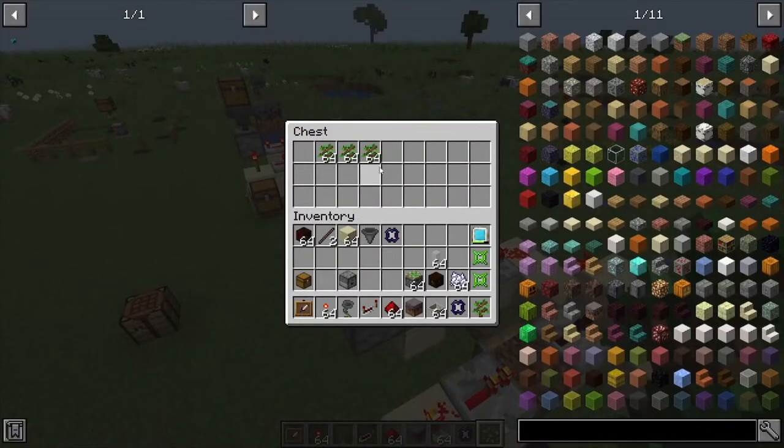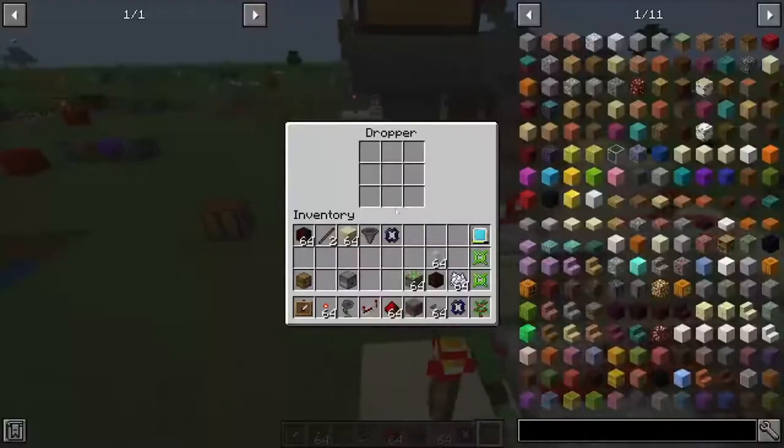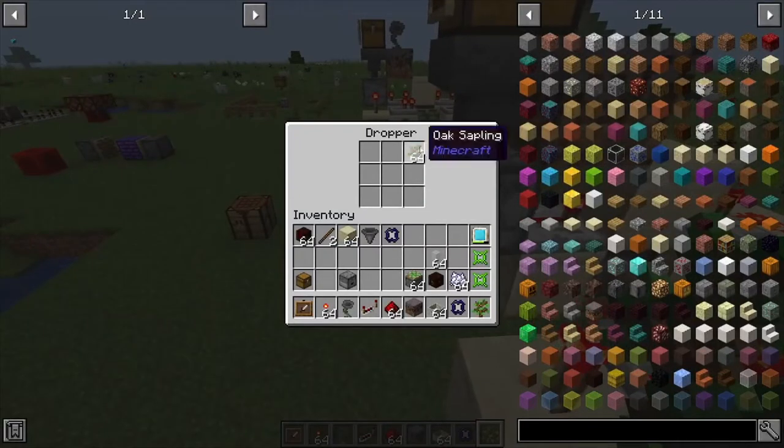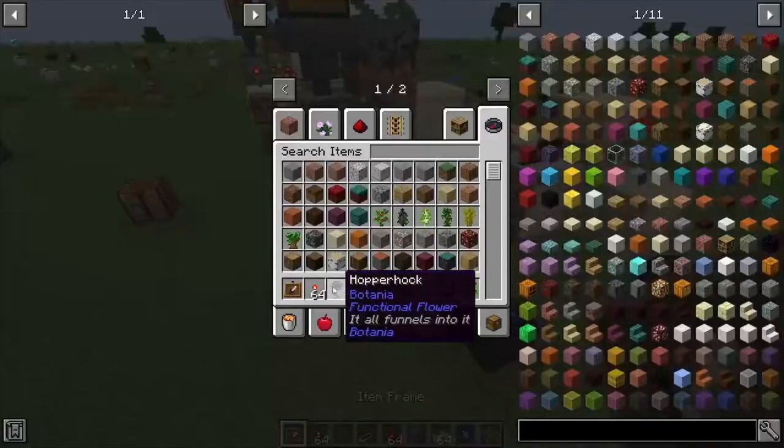Throw a few saplings in the chest — that's going to allow the hopper to eventually put those into the dropper. Fill it up and that part is done. Next we need a place for the wood to go once it's been harvested.